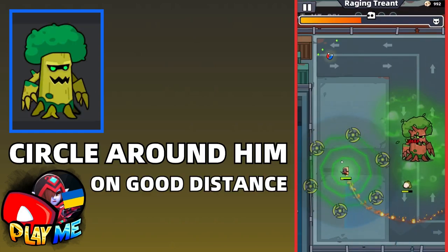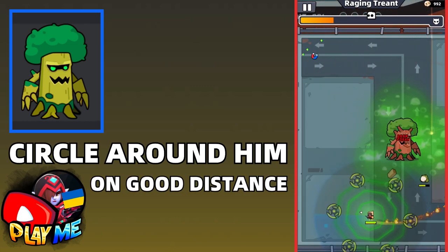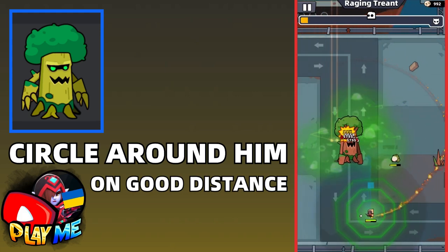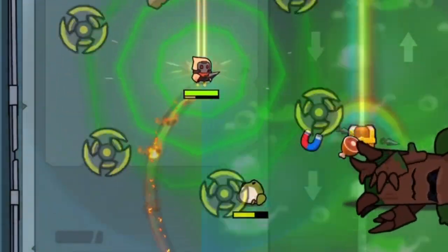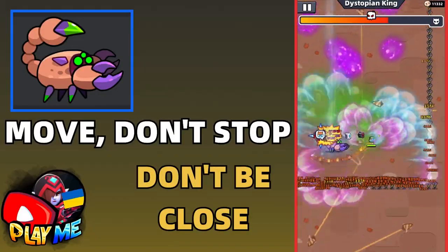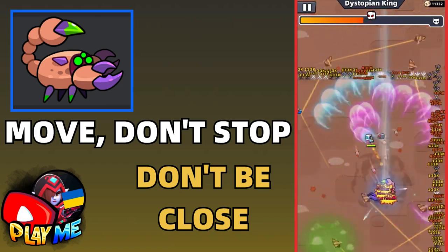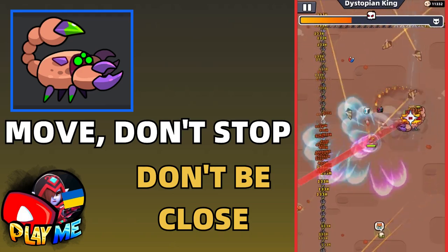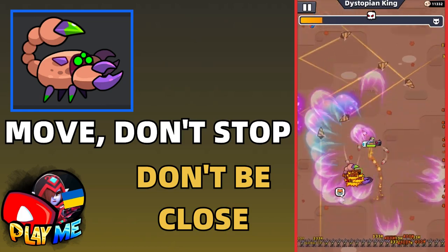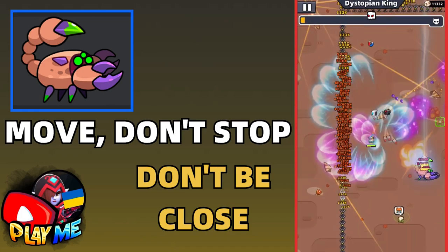The next hard boss, if you don't know the trick, is the Tree boss. To easily defeat this boss, you just need to circle around, but at a good distance, so you'll have enough time to escape from the leaves. The next boss, which is hard for some people, is the Dystopian King. To beat this boss, just move without stopping and watch out not to step on toxic puddles. Don't be close to him, because when he jumps he can hit you and you won't have enough time to escape.